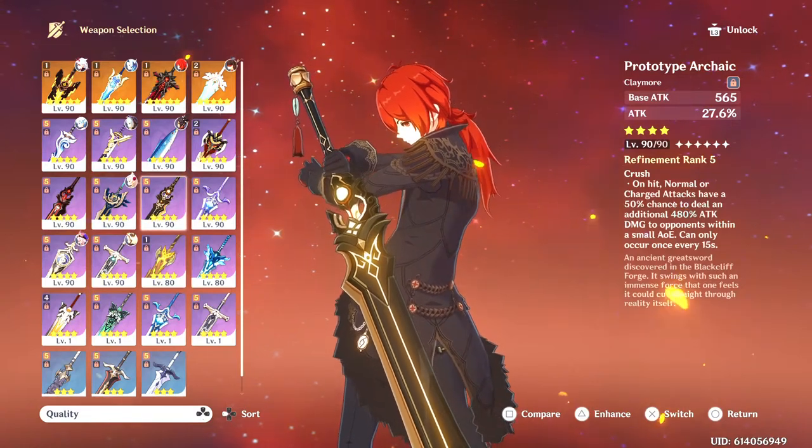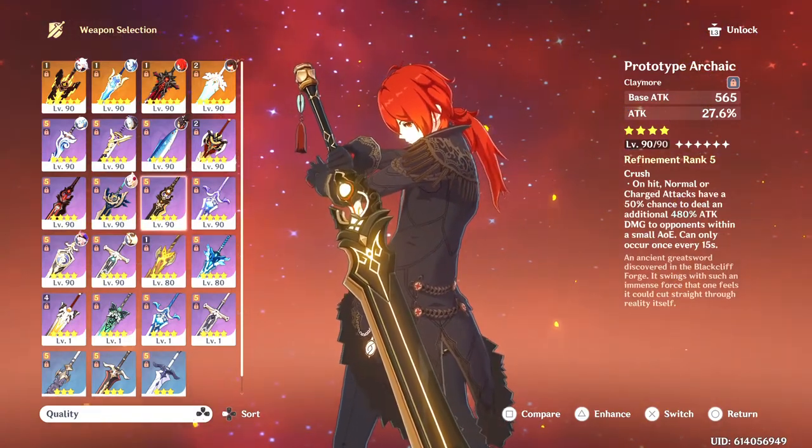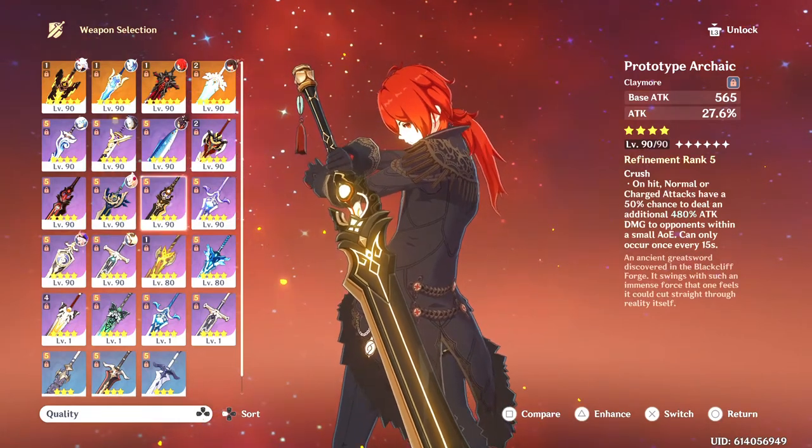We can skip the White Iron weapon since defense doesn't do anything for her. The Prototype Archaic is another craftable — it's not horrible. It is attack scaling as well, so this is not a bad option.